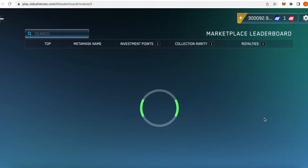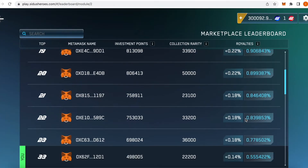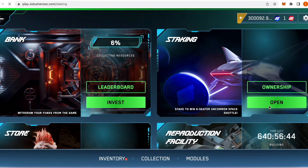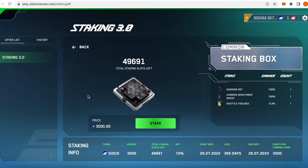Since my last video, the marketplace has finished its contribution phase and is due to launch in around 4 weeks. In addition, the staking module has opened and it features a total of 310 million CIDES tokens that can be staked. This is the third iteration of staking and it features a very nice graphical representation, with players buying staking boxes that have different APY, lock duration, and rewards.